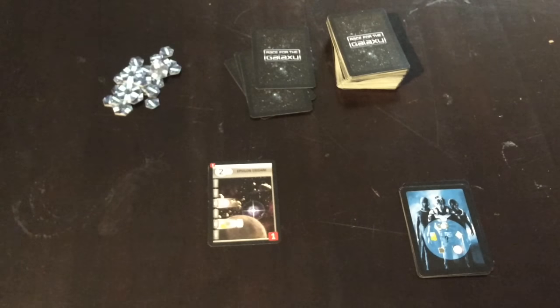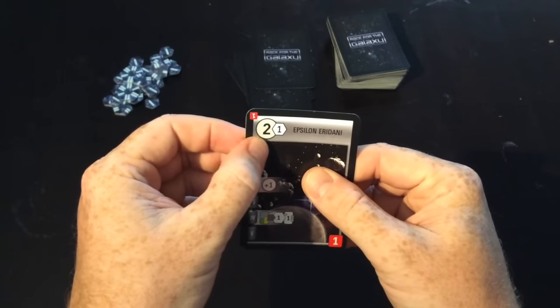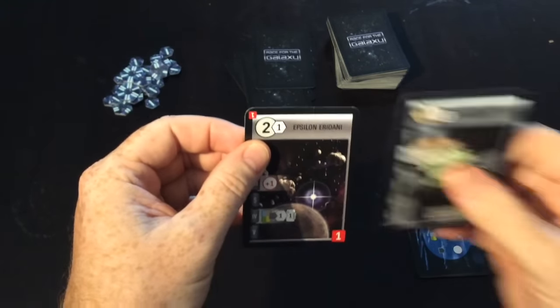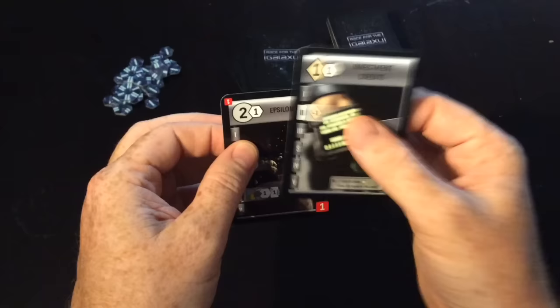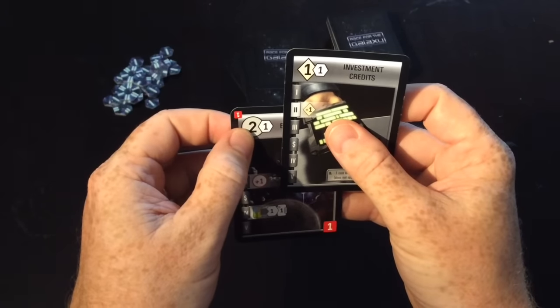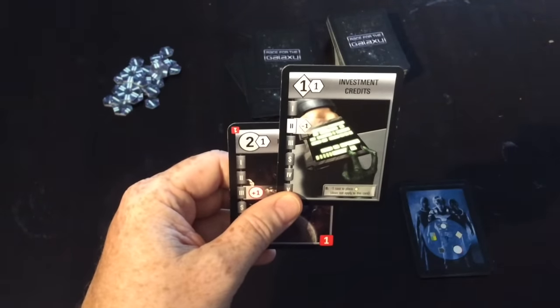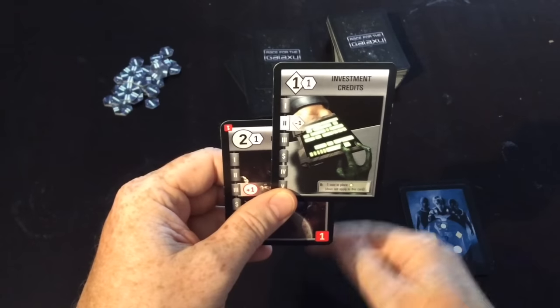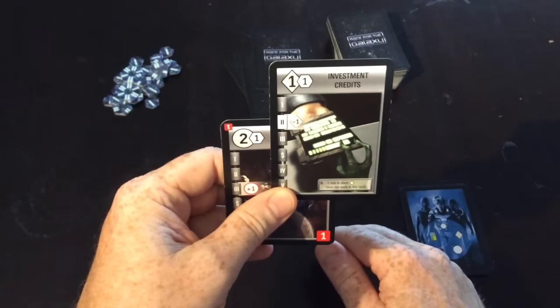Let's have a look at the anatomy of the cards. You'll notice this top corner has a circle, this one has a diamond. That is showing the difference between a world and a development. The number inside that circle or diamond tells you how many cards from your hand you need to spend in order to build that on the table in front of you — they call it the tableau, but we'll just say table because that's easier.